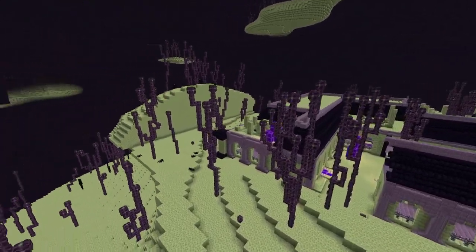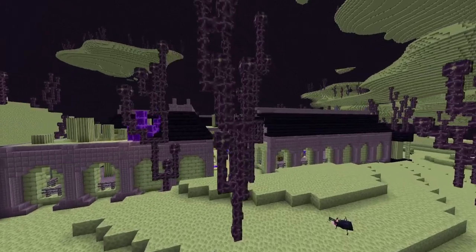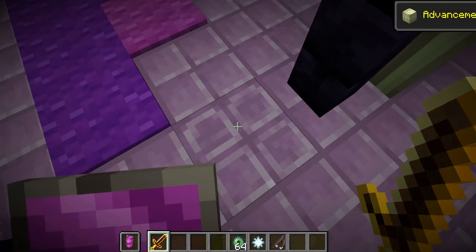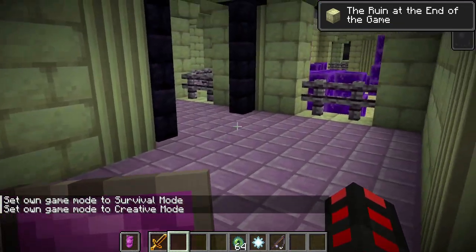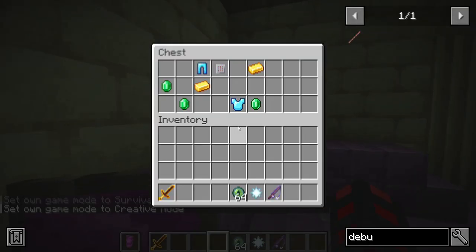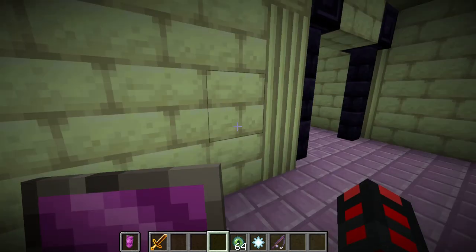Inside here we have the ruined citadel, which is the redstone heart location for this dimension. Once you go inside, it's a pretty simple structure — not even sure how to describe it. Be careful of the floors though: they're trapped and they will attempt to kill you. As you navigate this place, you'll find shulkers, some panels, nice good treasures, and even some shulker boxes mixed in with the normal shulkers.